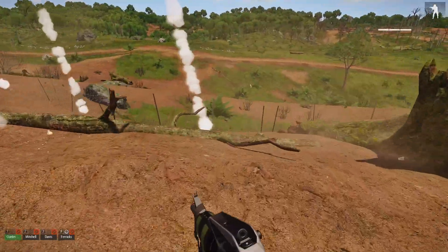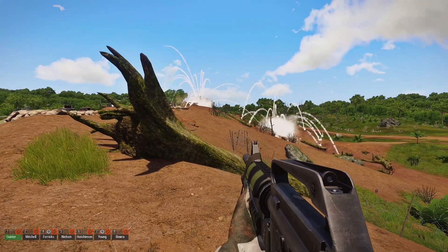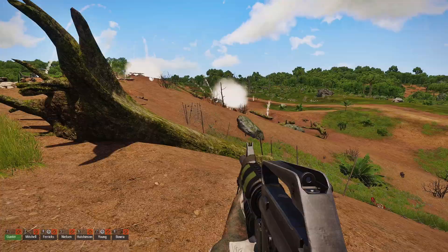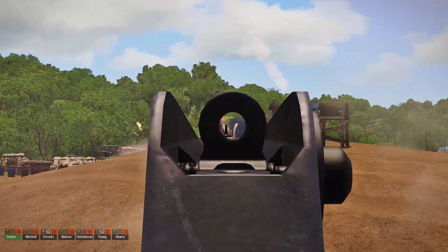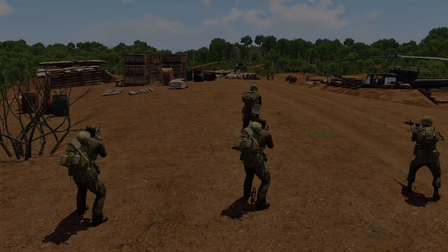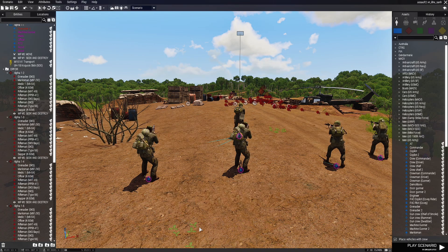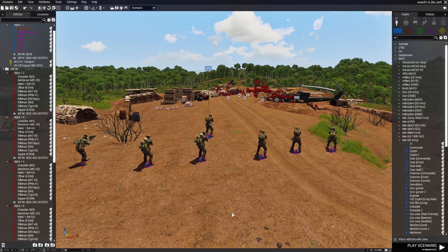He threw a grenade! Call for reinforcements that will spawn, come to your position, and then join your group. Simple Reinforcements Script. Today I'm going to share with you a script that you can call Reinforcements. Here is a mission that I built to demonstrate how to use this script and set it up.